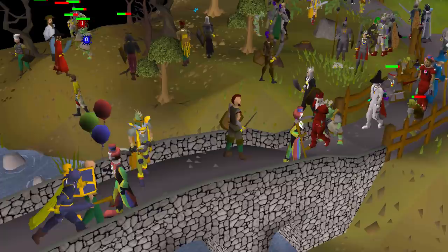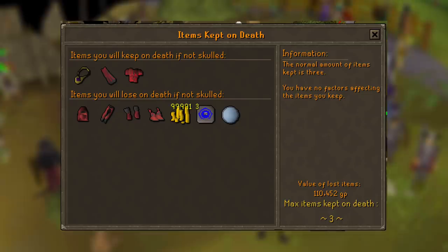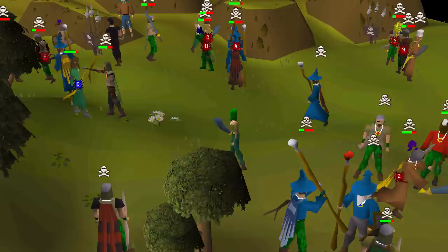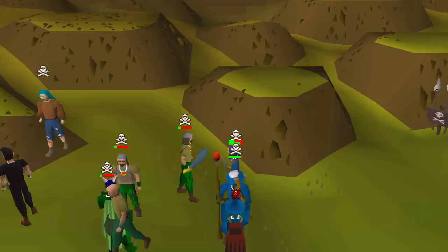When you die, you lose every item you're holding or wearing except for your three most valuable items as well as any untradeable items. Don't worry because your stuff isn't gone forever — you have 60 minutes to get back to wherever you died and pick up all of your stuff. If you travel into the Wilderness, the mechanics change a bit, which will be discussed in detail in Section 6.